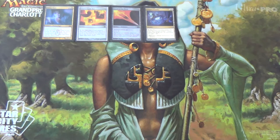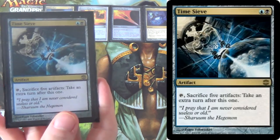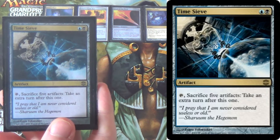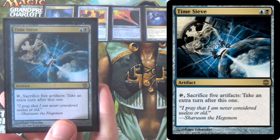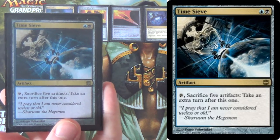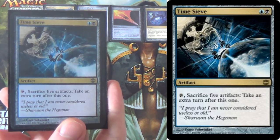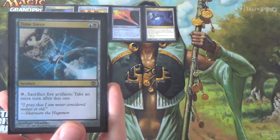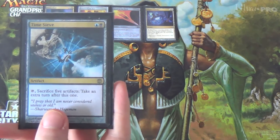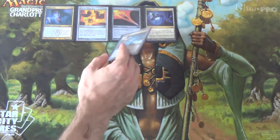Next we have Time Sieve, just as a one-of. Tap it and sacrifice five artifacts — you can sacrifice itself — and take an extra turn after this one. Look at all these colored artifacts; thank you, Shards Block.